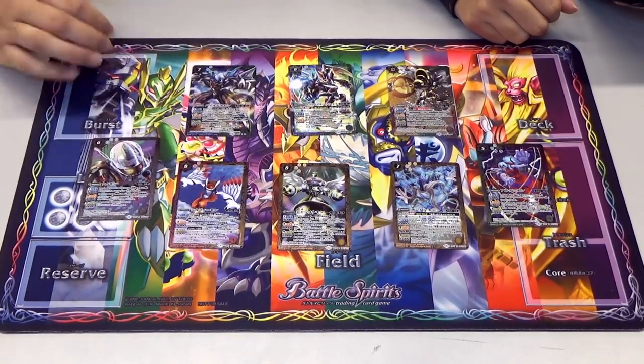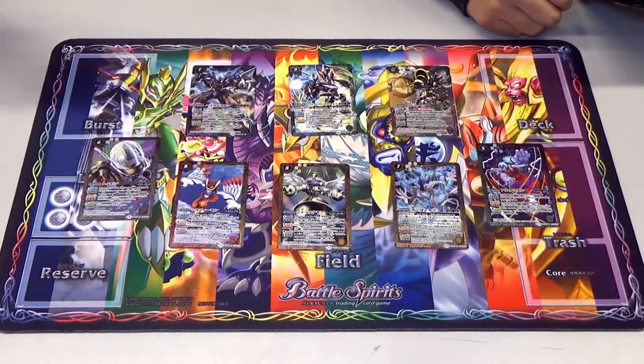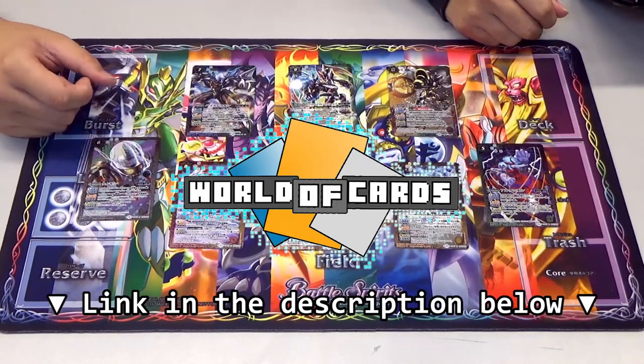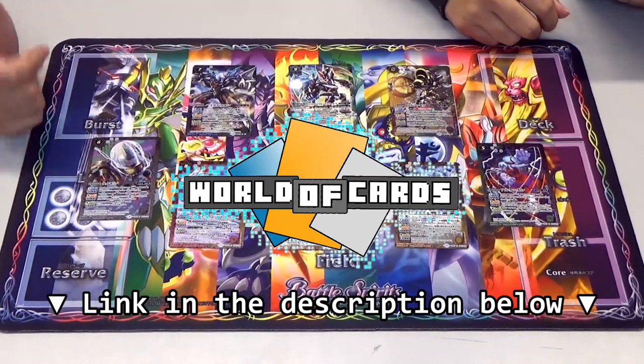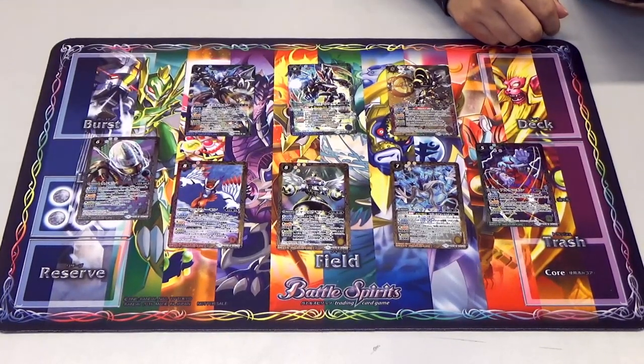It's time to take a look at some of the cards that we have opened. Obviously this is not everything, and we don't have every single card in the set. If you want to see the rest of the cards as well as the translations, you can head over to World of Cards' Facebook page - links in the description below. You can find out everything you want about Battle Spirits over there.